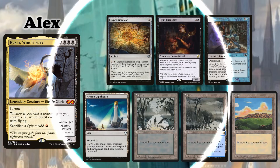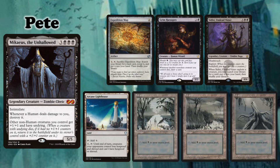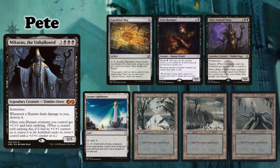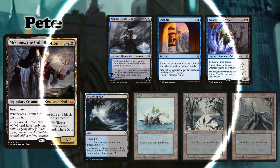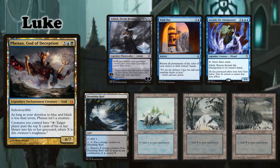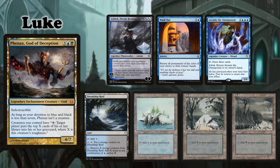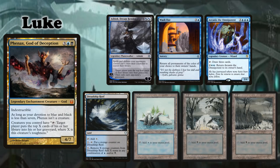Pete is playing his Mikaeus the Unhallowed Reanimator deck. His opening hand contains Expedition Map, Grim Haruspex, Sidisi Undead Vizier, Arcane Lighthouse and 3 Swamps. And last but not least, Luke is playing his Phenax God of Deception Mill deck. His opening hand is made up of Ashiok Dream Render, Washout, Arcanus the Omnipotent, Dreadship Reef, an Island and 2 Swamps.